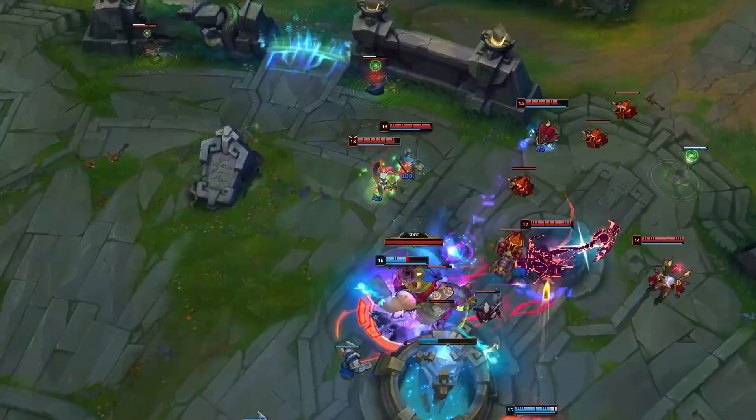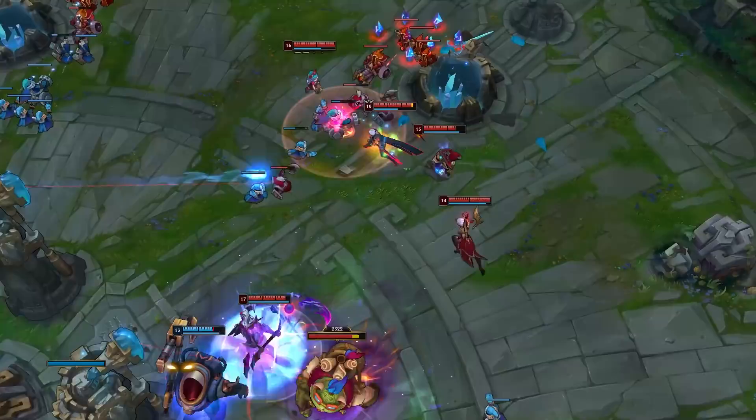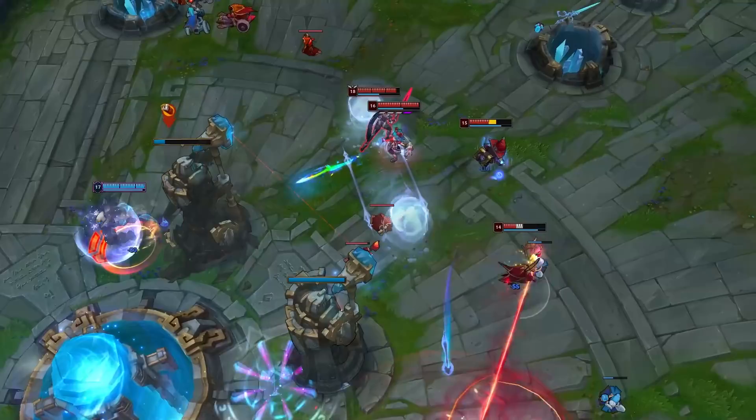The same applies to Sett and Renekton — their stuns are almost instant cast and don't telegraph well, so it's hard to dodge. If you miss your W, they'll win that trade. In these matchups, chill out, hit vitals while farming, and try to get some early jungle help. If you get a lead, you'll blow the game wide open, but that's hard unless they overextend or your jungler ganks once or twice.